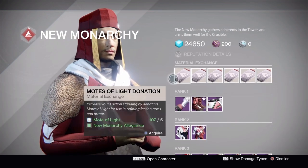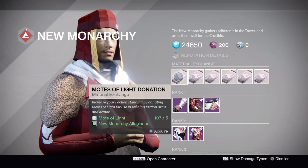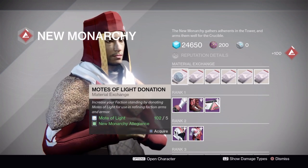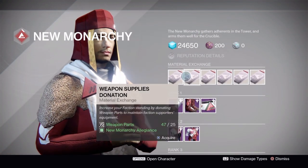If we go to New Monarchy here — Executor Hideo — we can see that we can increase our rep by giving him motes of light. Five motes of light is going to give you 100 rep with any faction that you do this with, so if you have a lot of motes of light just lying around and want to use some, go ahead and do that.